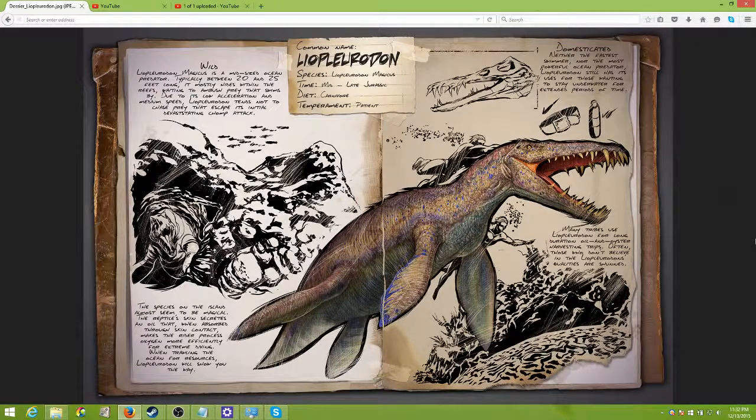Hello everyone, this is Sean Thomas and we are looking at Arc Survival Evolved dossiers for dinosaurs that have not yet released — the Liopleurodon. Alright, so we've got an underwater dino here. This is a carnivore, temperament: patient.